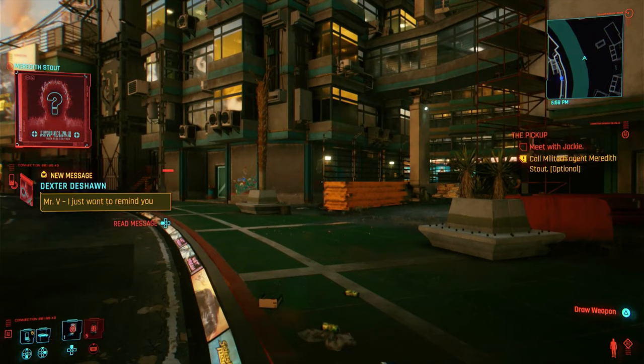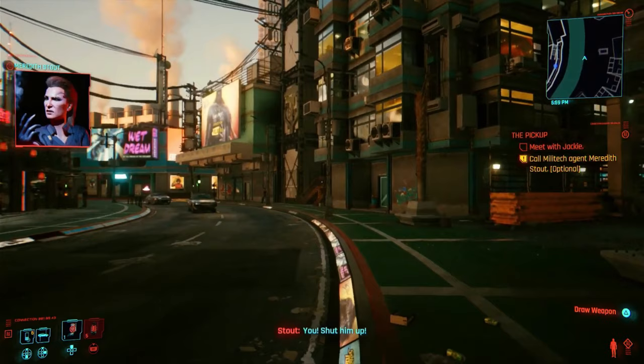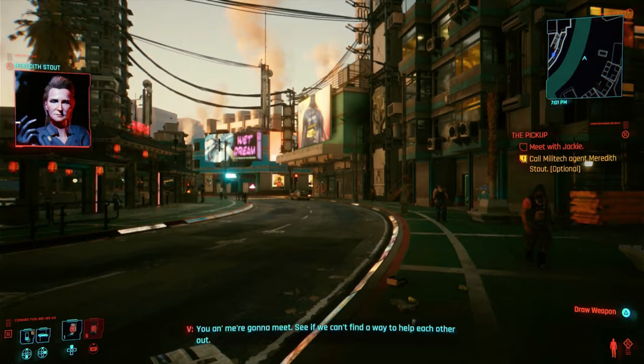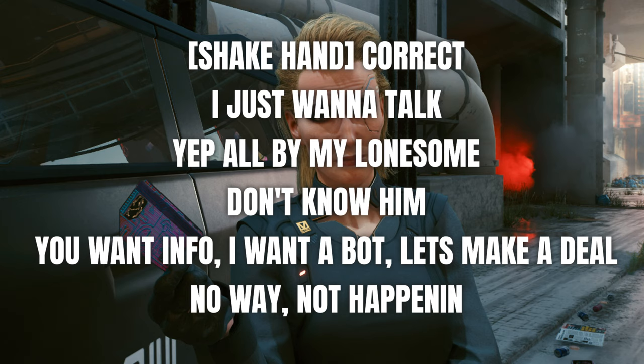Meredith Stout is the first romance with requirements. She is bisexual so it doesn't matter what gender you are, but you do have to perform some actions to initiate a fling with her. This starts early in the game on a main quest called The Pickup. You'll be given an optional objective to call Meredith and she will arrange a meet before you do a task. Go to this meet and chat with her or you will lose the opportunity. During this chat, do not attack her bodyguards and it is best if you do not accept the chip she offers you.